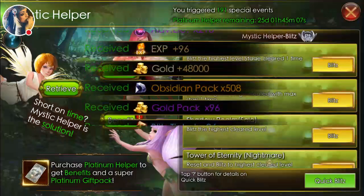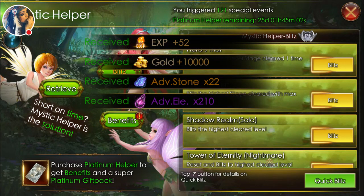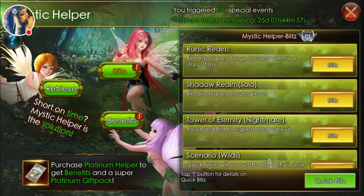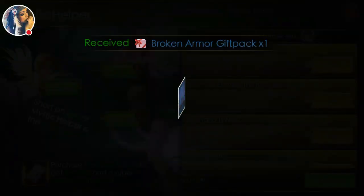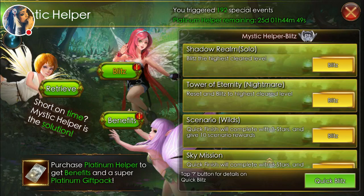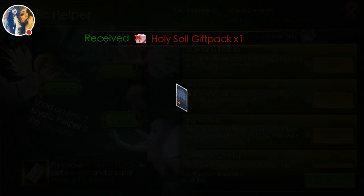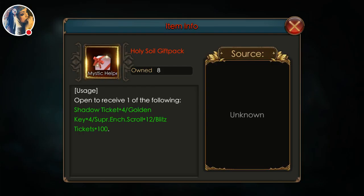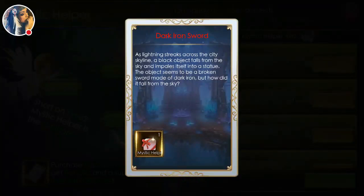We're going to talk about a few other things, but first we're going to do this. You guys can see we're getting full. I've noticed on some of them you get more than you normally would. You also get a lot of these Mystic Helper gift packs. As you blitz, they just pop up and you get them.